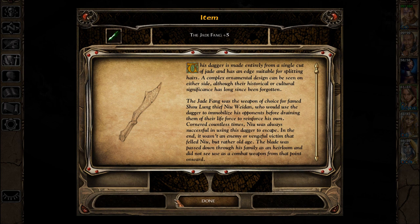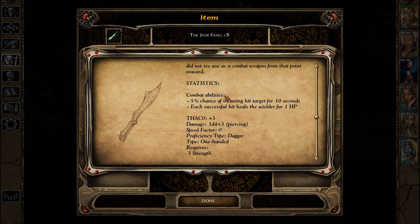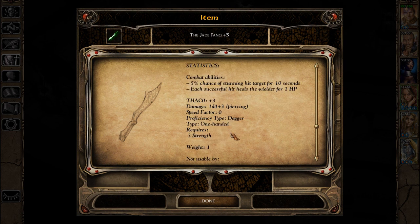The Jade Fang plus three — this dagger is made entirely from a single cut of jade and has an edge suitable for splitting hairs. A complex ornamental design can be seen on either side, although their historical or cultural significance has long since been forgotten. The Jade Fang was the weapon of choice for famed Shu Lung thief New Wei Done, who would use the dagger to immobilize his opponents before draining them of their life force to reinforce his own.